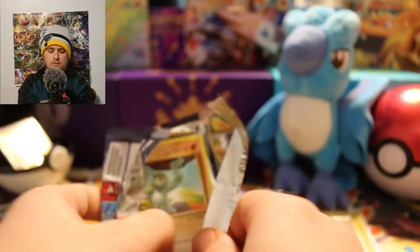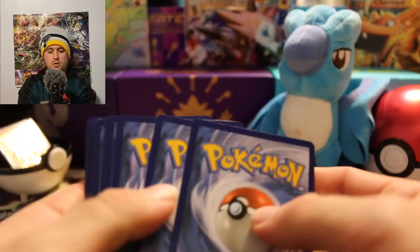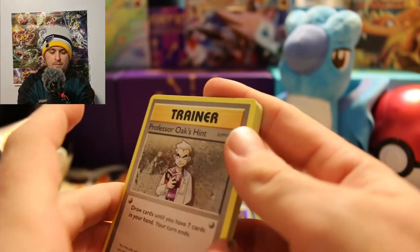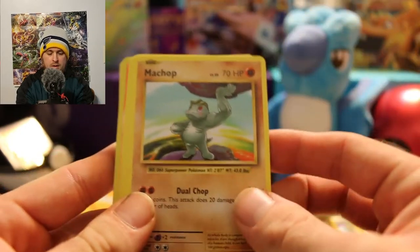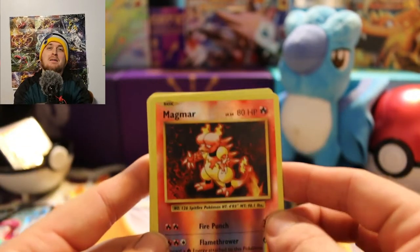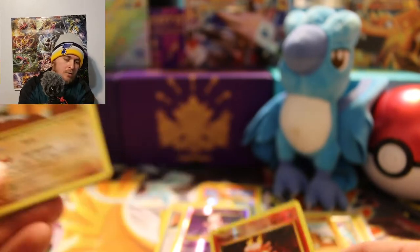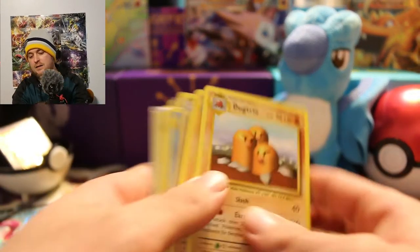Last pack of Evolutions — kind of an easy open, bizarre but I like it. Final code for the final pack. I'm going to touch Articuno's beak because why not. Professor Oak since it's a trainer, Metapod, Trainer Switch, Machop, Weedle, Doduo, Onix, reverse hollow Magikarp, Magmar — and the final rare of our Evolutions packs is another Dugtrio. Two Dugtrios as our rares, but hey.